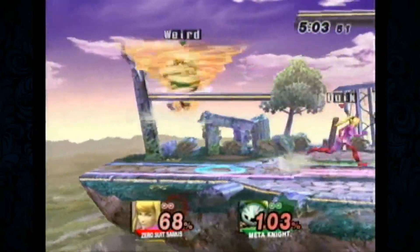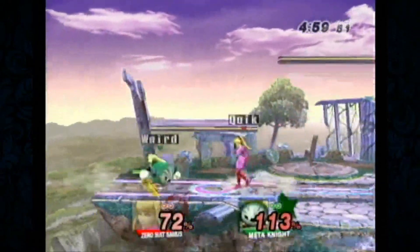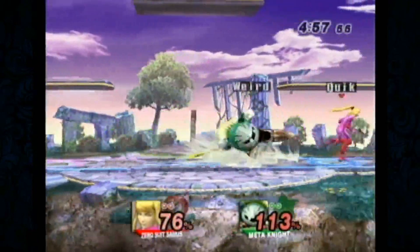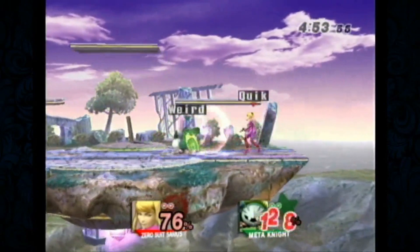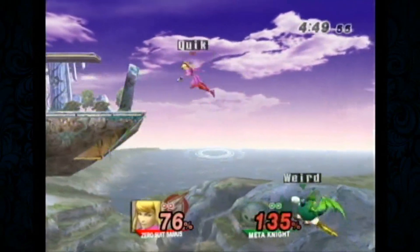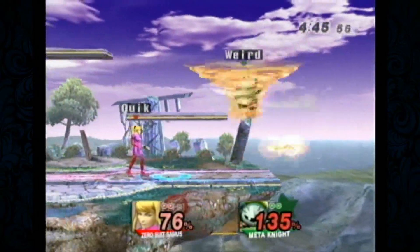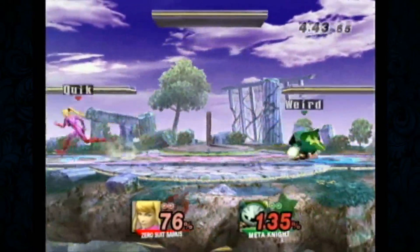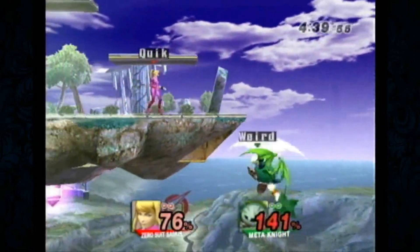Joe's using a good example of the tilt game. I think instead of trying to poke, he should've just opted to get the positioning and go for the full tilt. Zero Suit is very light — she's one of the lightest characters. When V had the grab right there, he had a kill setup, but Meta Knight wasn't going into the platform and V let it drop.